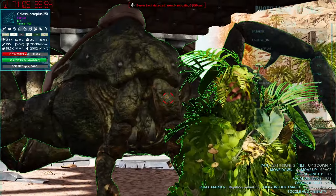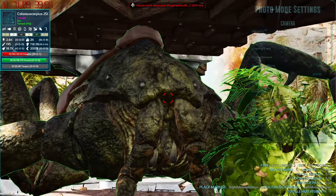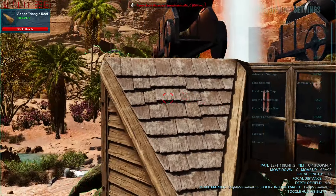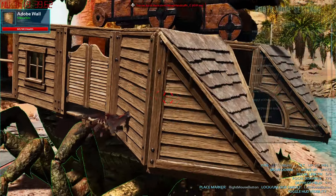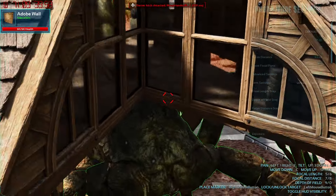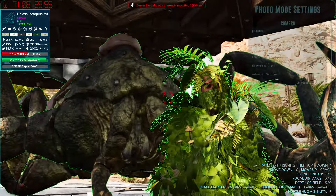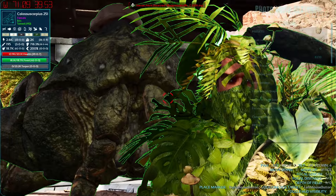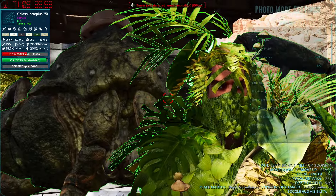The Colossus Scorpius is incredibly powerful but not game-breaking — I actually think it's a great addition. You can build a surprisingly large base on its back. I think this mod is pretty cool and maybe you should add it to your playthrough. Thank you everybody so much for watching — I hope you enjoyed and found this informative. See you in the next one, bye!